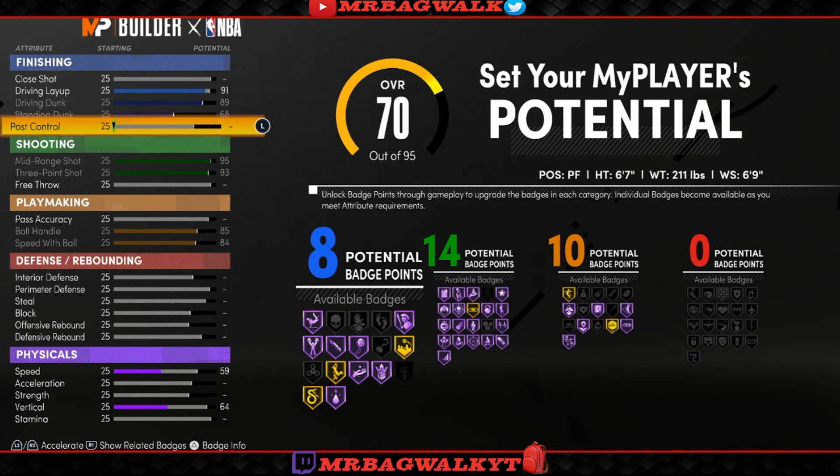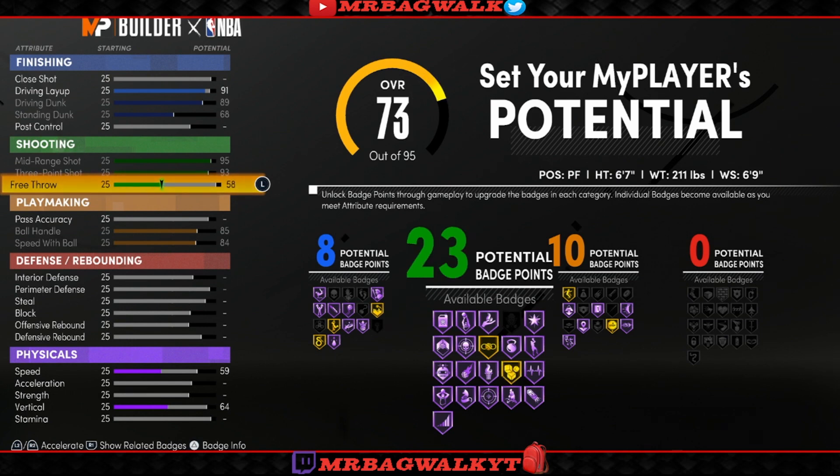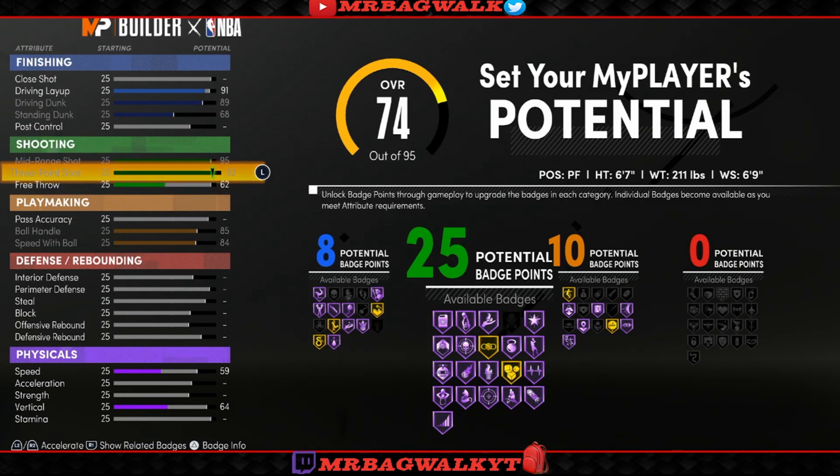The reason I went with 8 finishing badges is because I played with a play shot last year and the year before. I wanted to make this player like a play shot but with better defense and better finishing. I'm used to having no finishing badges or at most three, so this year I went with eight. All you really need is Posterizer and probably Slithery Finisher because the dunks in the game are so overpowered. For free throw, put it up to 62 — this gives you 25 shooting badges. In comparison, play shots in current gen 2K20 usually get like 22 and 11 or 12, so already you have way more finishing and shooting badges. With all these shooting badges you'll be able to shoot like a play shot even though you might be a little slower.